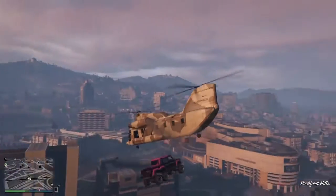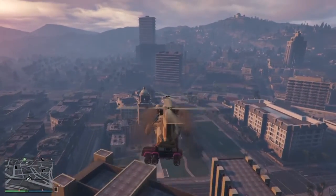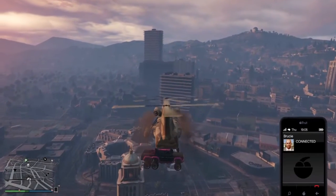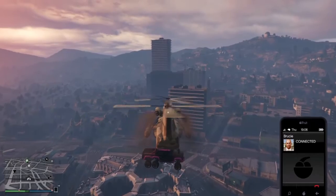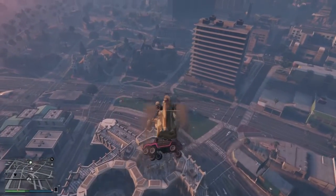Hello guys, what's going on? Proview here and today we've got a new year and this is another wall breach but this is in Michael's house this time. What you want for this is a Dubster - I recommend getting a Dubster with a cargo bomb on it, it's just much easier to do this glitch. So you want to head over to Michael's house with the cargo bomb.